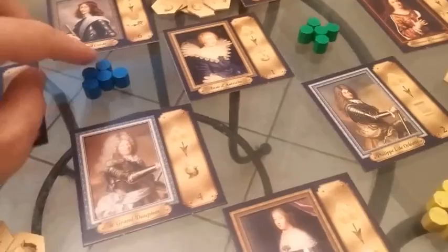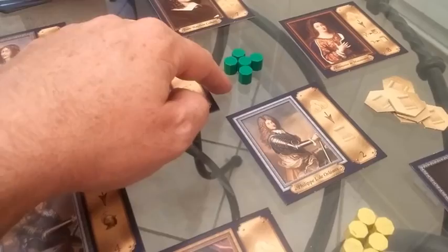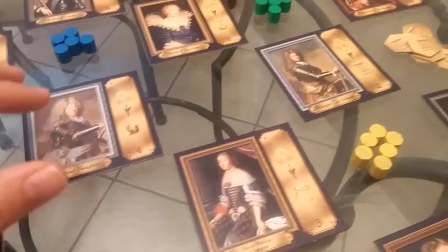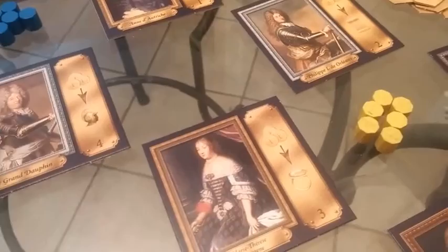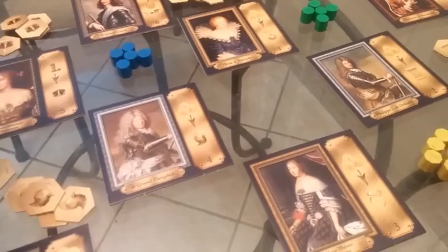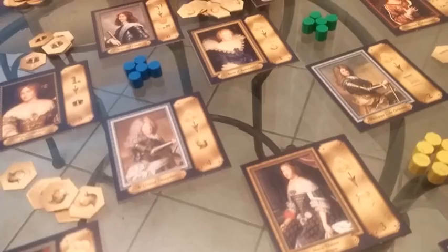Whoever is player one is going to have five of their markers inside the board. Player two is going to have five markers, player three is going to have six markers, and player four would have seven markers inside the board. One of the reasons why you have more markers the later you are in turn order is because since you are trying to control areas, going last means you get final say on where you're going to place things, and nobody else is going to be able to counter your decision.